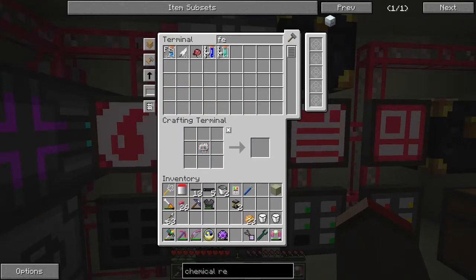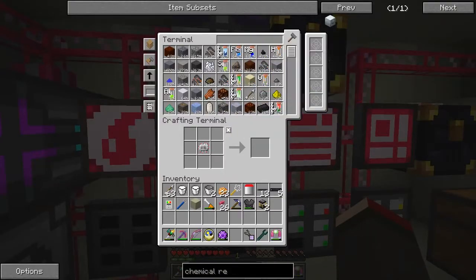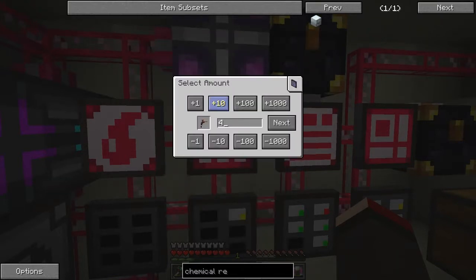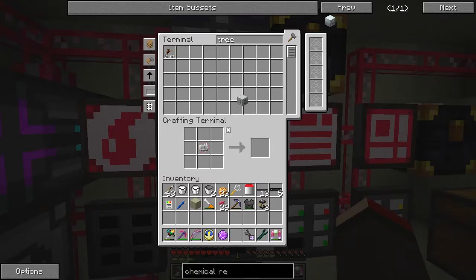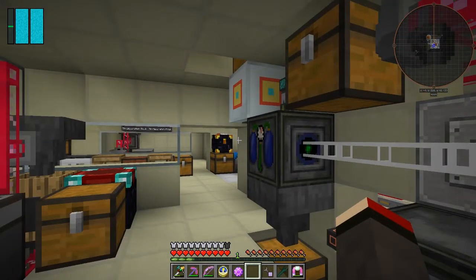Of course we need some more tree taps. Let's make four of these tree taps. They don't stack. And it was the basic machine casing. I think that's all we now need for this. A chemical reactor — fantastic. So that's another quest completed by the looks of it.